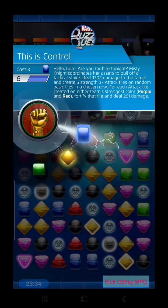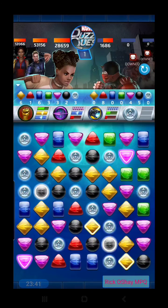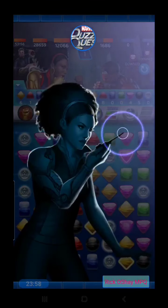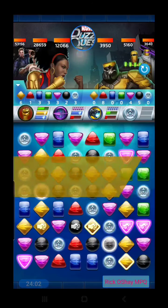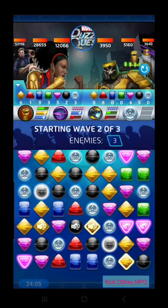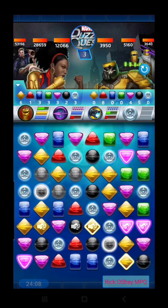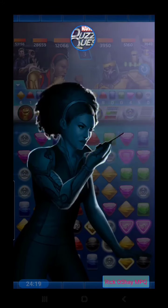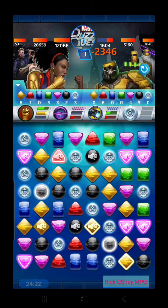So let's play Control for a cost of three on a row with a bunch of purple. We can actually play it twice. I want to pick one where we won't immediately make a match that removes the fortification. Wave two of three has now popped up — we have new AIM bots to take care of. The enemy team's strongest color is still red and ours is purple because of Hawkeye.